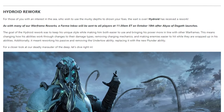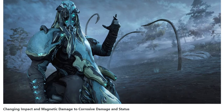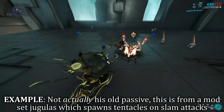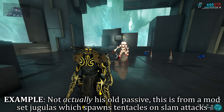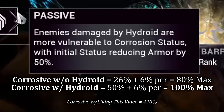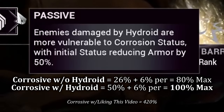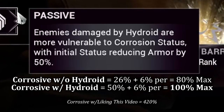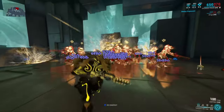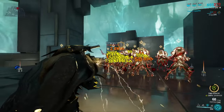In the Abyss of the Gath update, Hydroid received a rework that didn't go unnoticed by the community. His changes are truly the definition of zero to hero. Hydroid's passive changed from spawning a tentacle that could grab enemies — basically doing nothing — to now buffing the Corrosive status element, which usually begins at a base of 26%, to practically doubling it to start at a base of 50% just by damaging enemies with an ability or a weapon he equips. This means whenever he reaches a maximum of 10 Corrosive stacks, he will fully armor strip enemies in his path, giving him arguably one of the best passives in the game right now.